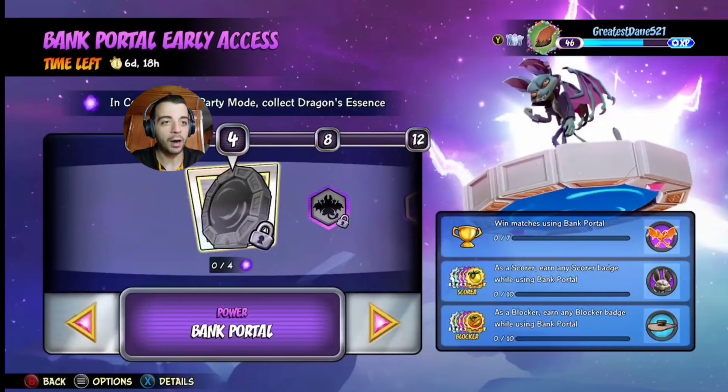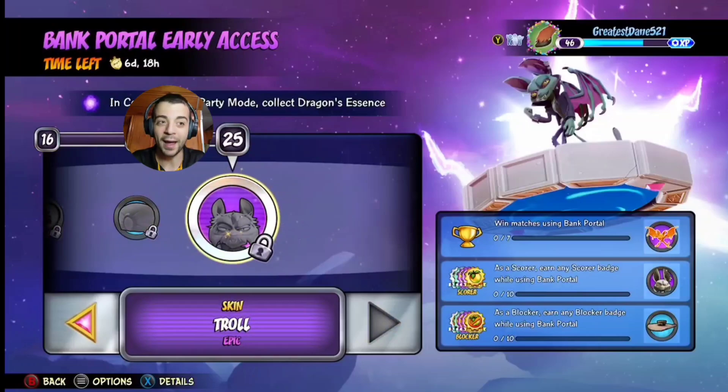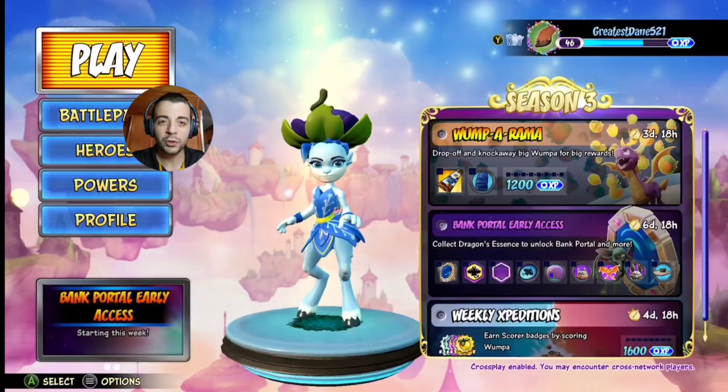Our focus will be on the Bank Portal Early Access. We have to collect four Dragon's Essence in order to unlock the power-up. Afterwards, it's extra cosmetics involving Cat Bat. With this event there's also some extra cosmetics and extra side missions, like winning matches with the Bank Portal, earning score badges while using the Bank Portal, and earning any blocker badge while using the Bank Portal. I'm not sure how that's going to work, but we'll check it out.